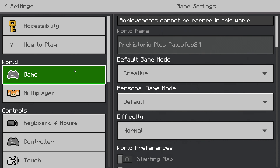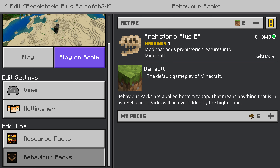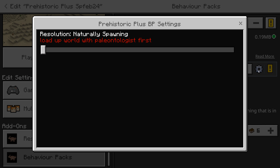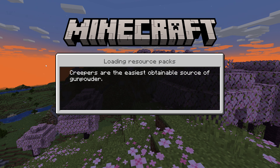You basically go to settings on setup, go to the behavior pack, go to the active section, and you can click on it and change it between paleontologist mode and the new world. This particular behavior pack is switched to naturally spawning, but it does say you have to do the paleontologist in the world first.